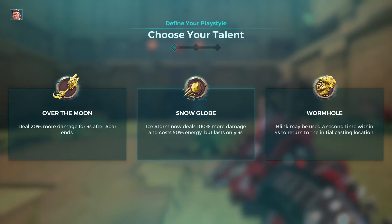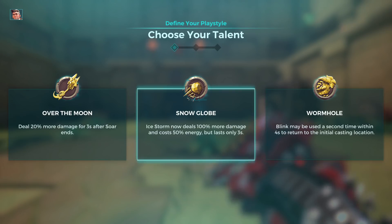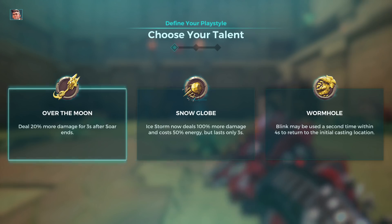The best talent, or legendary card for old-school riders, is definitely Wormhole. Wormhole is the best for competitive playing and tournaments. If you want to try hard, the other two are just for fun — you can pick those in casuals.